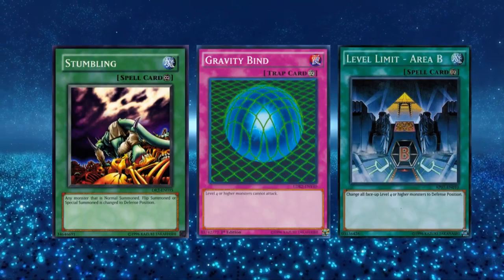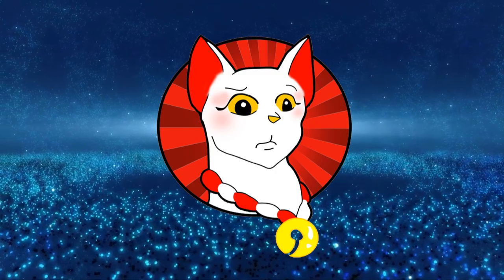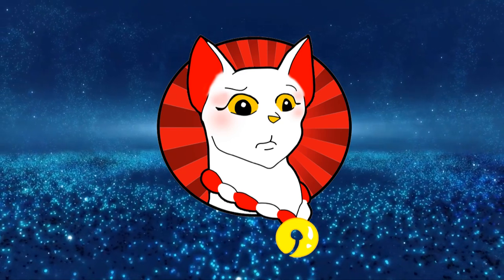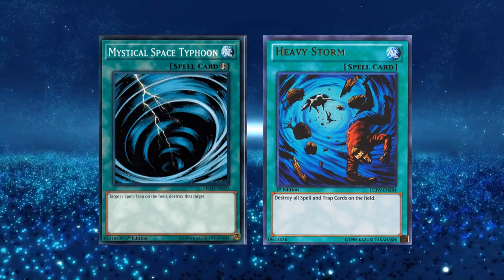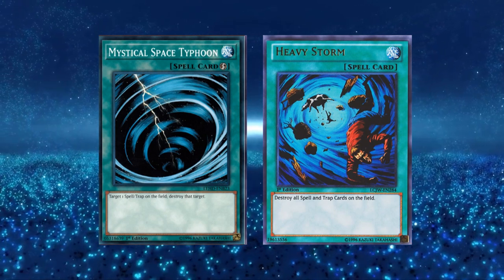By bundling stall cards together you could build a deck whose sole purpose was to make your opponent cry, and I think old school Yu-Gi-Oh! was the golden age of the emerging troll deck. These were cards like Stumbling, Gravity Bind, and Level Limit Area B. There were no XYZ or Link monsters in those days, and monster effects that prevented these cards were uncommon, so you really had to rely on removal cards like MST or Heavy Storm to deal with these obstacles.